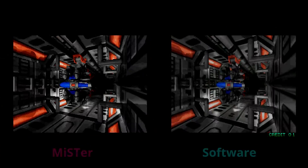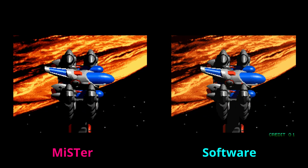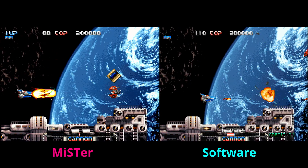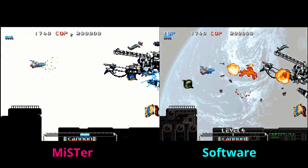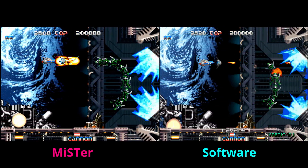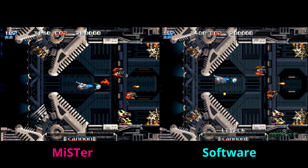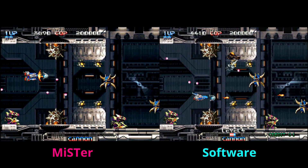Moving over to Pulstar — another game from the Neo Geo core comparison — one very minor thing I noticed is that the MiSTer emulates all the little bits of screen garbage you'll see on the left. Those dots are on original hardware with original cartridge; Final Burn Alpha does not catch that, meaning it's not as accurate. It doesn't matter practically, but it shows MiSTer is emulating all the idiosyncrasies of the Neo Geo hardware. The colors look near identical, but the sound on the MiSTer core is ever so slightly better than Final Burn Alpha.